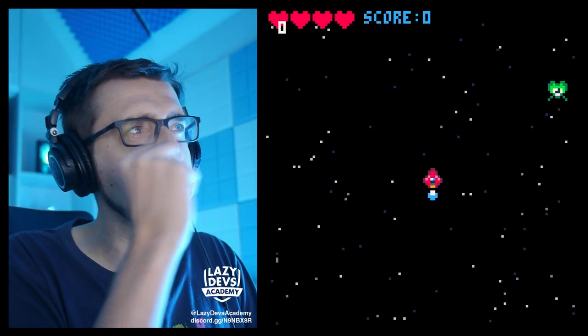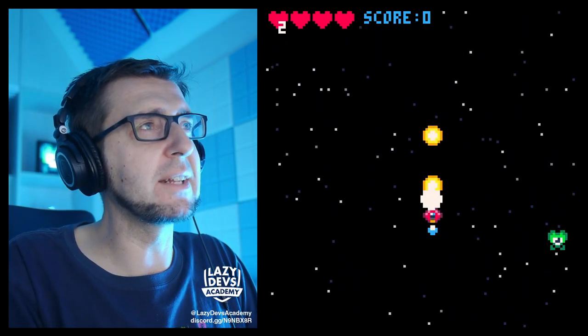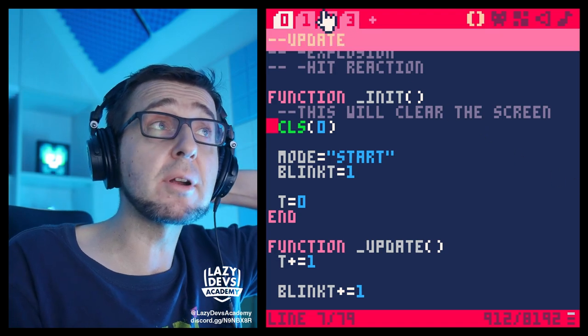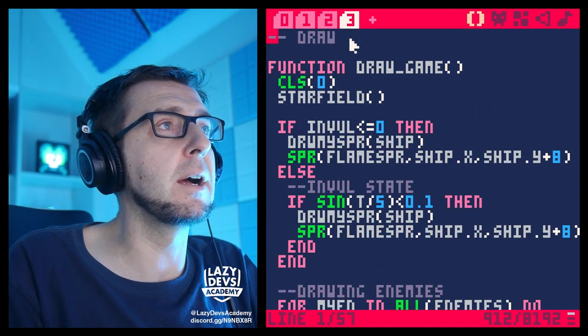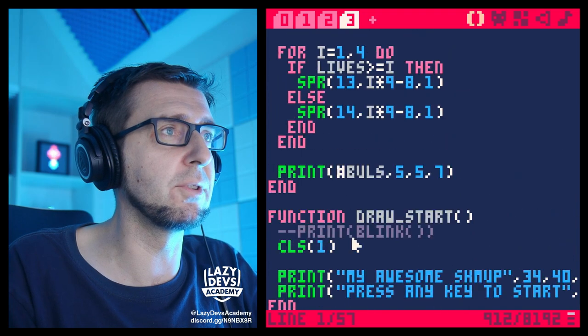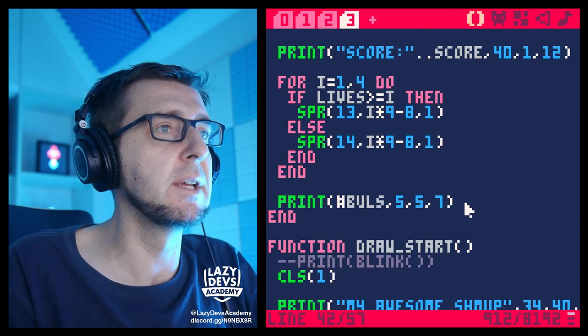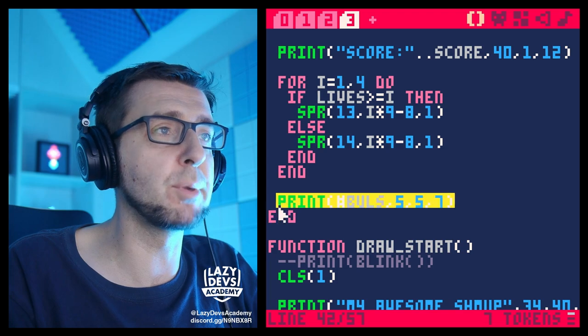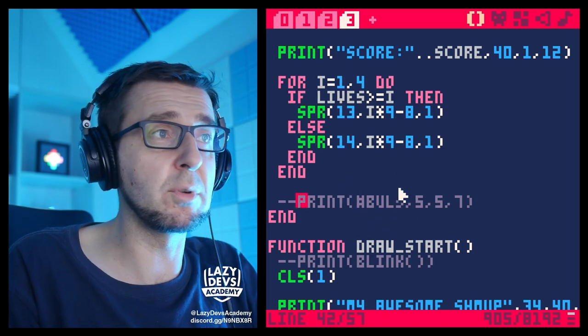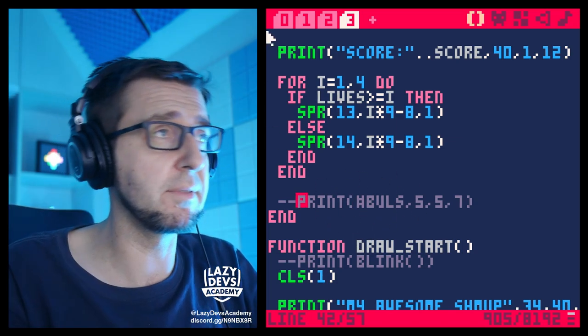One thing I noticed — we have a little counter for the amount of bullets on the screen and I haven't removed that. So I will do this now. We're printing the number of bullets to the screen; I will just comment this out, because maybe at some point in the future we want to print something else on the screen as a debug kind of thing.